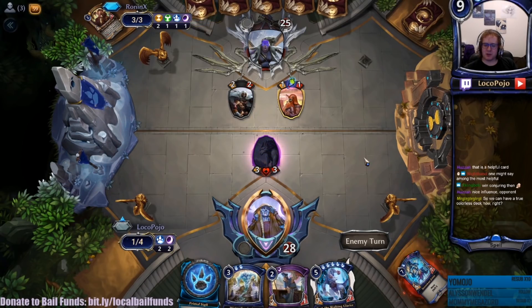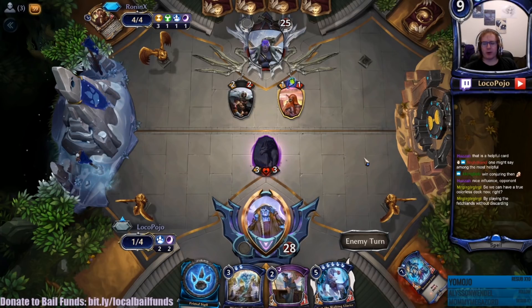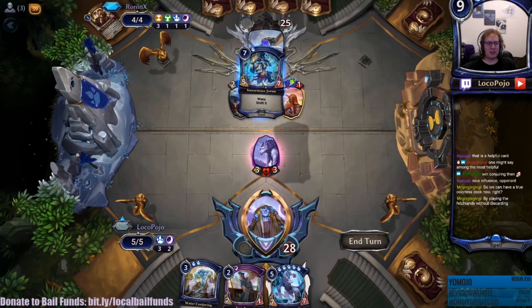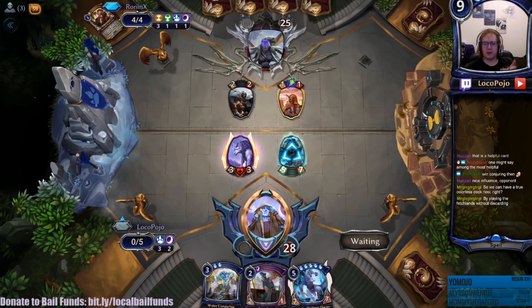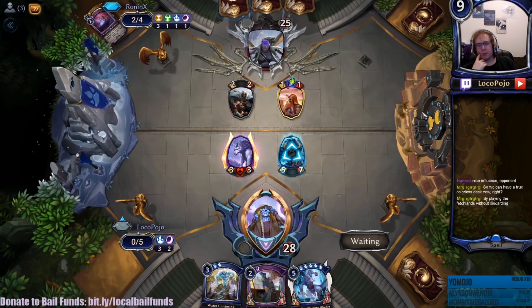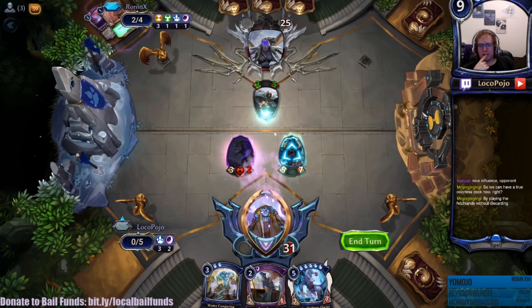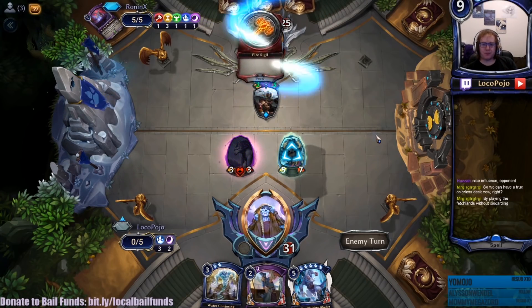Snowmass Jotun is next - that's going to be a shift. Wish we could have warped it, but hey. So we can have a true colorless deck now. Might not have colorless power though. I think you still want the units that generate influence, like World Shaper Staff. This attack is fine. I suppose I could have kept Water Conjuring. Put revenge on a unit, block with the unit, get a revenge unit - it's kind of neat. Good way to generate influence too. Solid value play.